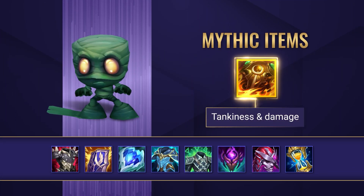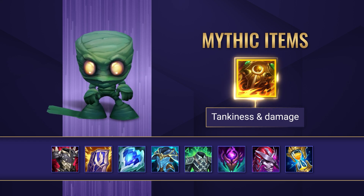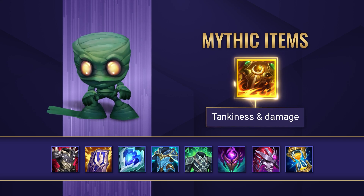When it comes to your Mythic Items, Sunfire Aegis is really the only main choice for Amumu. It grants him damage and tankiness, and works incredibly well with the rest of Amumu's kit, increasing his overall damage over time.